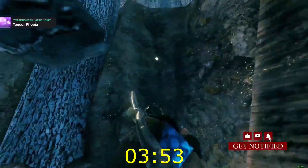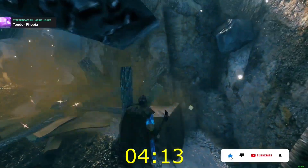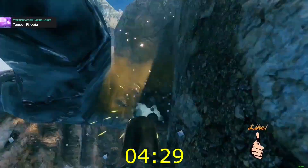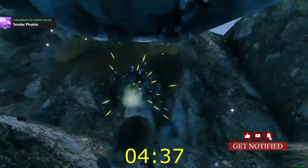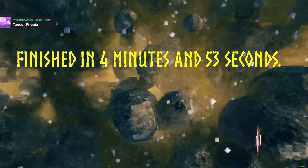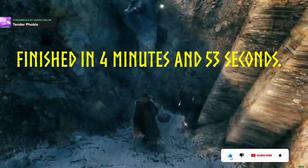I only used one dev command — the ghost command — so that no mobs will interfere while we're mining. And it took four minutes and 53 seconds for that first technique.